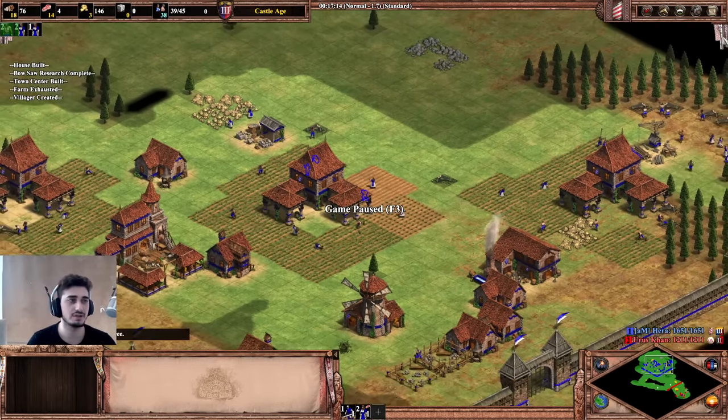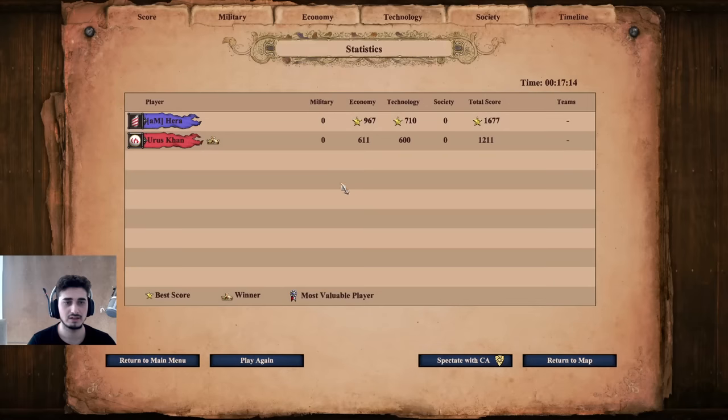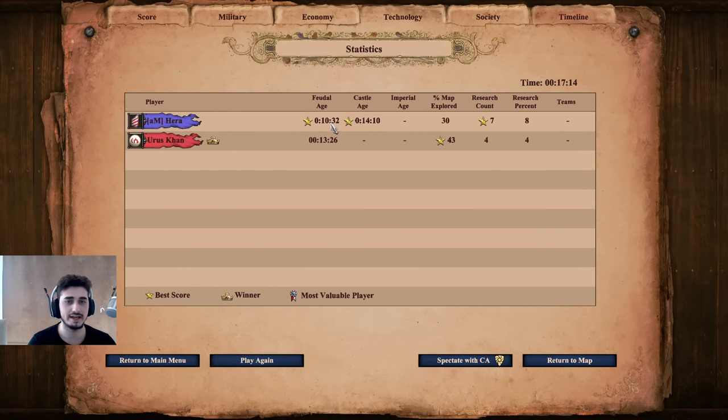I'm going to pause it here. The perfect time for feudal age was 10:30 — let's see if I hit that. I hit 10:32, so I had two seconds of idle time before hitting feudal, and then some idle time for castle. So this isn't even a perfect run, but even without perfect time I still hit a really fast castle at 14 minutes — which is very solid and something you can do in your own games quite consistently.